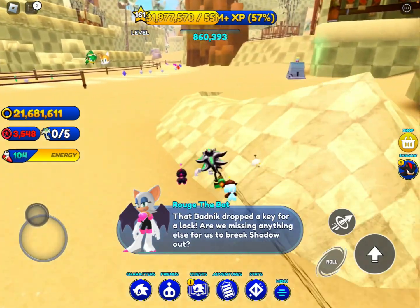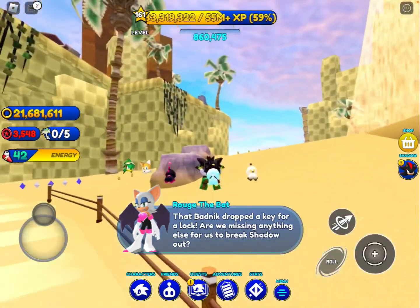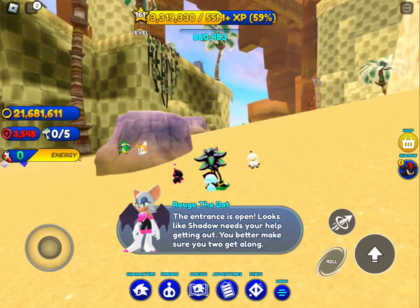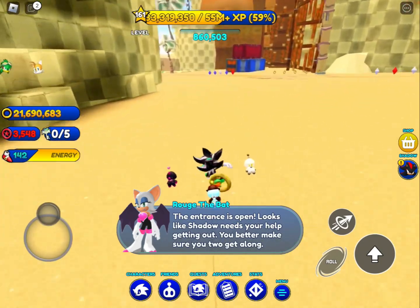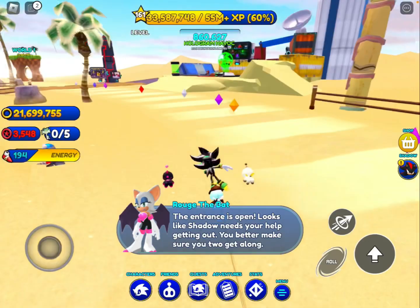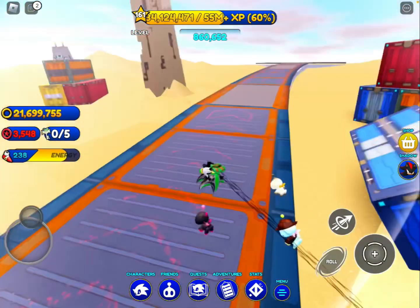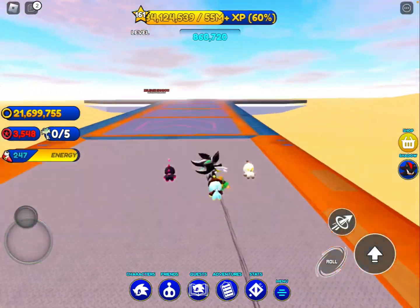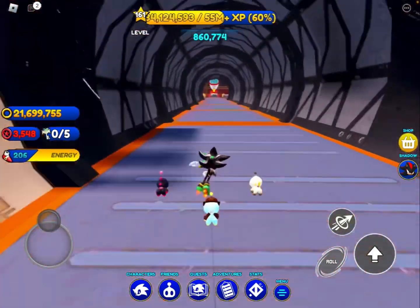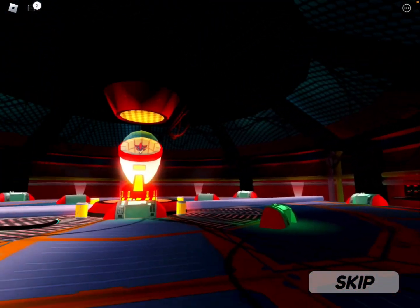Oh my God, the entrance is open! 'Looks like Shadow needs our help getting out. You better make sure you two get along.' No way, dude! Let's go inside the pyramid and check him out. This is so crazy!